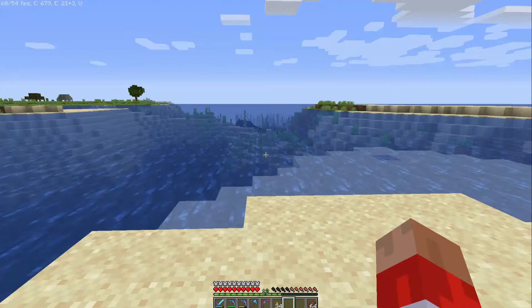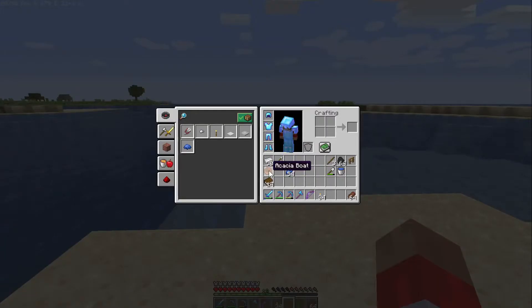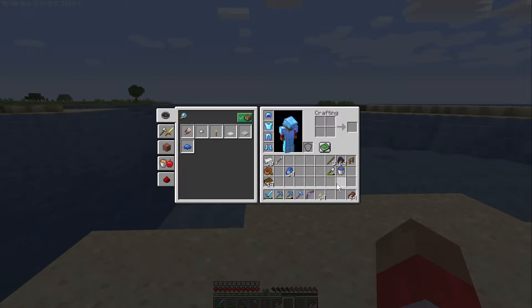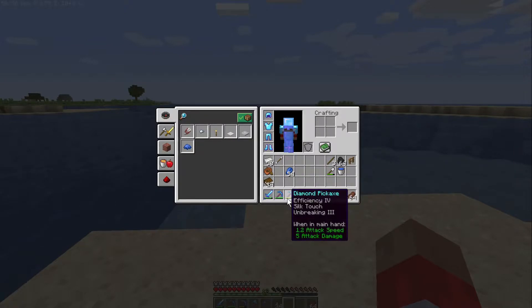First off, gear that I like to have. One, you've got to have a boat. Two, good armor. If you take a look at my helmet, I have Respiration 3. You can always do potions, but potions is another video. I like to get Respiration 3, especially if I'm enchanting my armor and enchanting books — it's well worth it, it makes life a whole lot easier. Also, I would make sure you get yourself a bow. I went ahead and got an infinity bow so I don't run out of arrows. Infinity's awesome and it's going to keep that thing lasting a long time for you. And there's the boat.